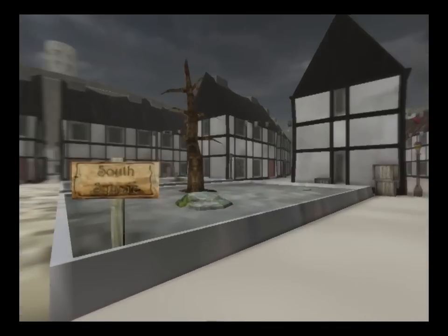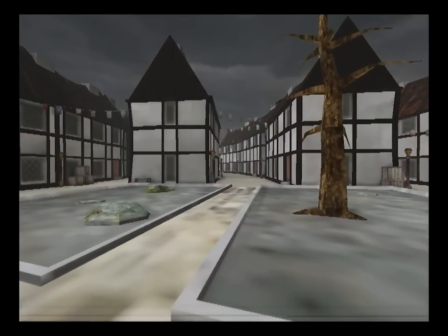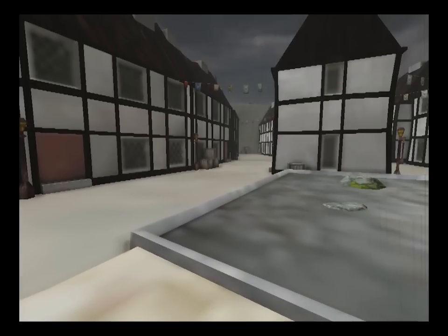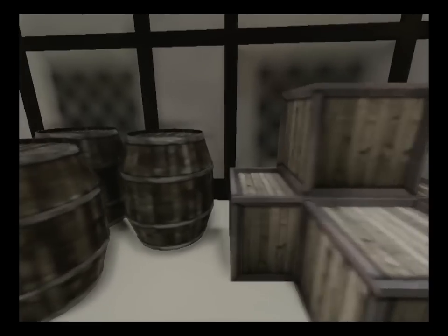You start up in the South Quarter, which is a housing district. You look at a park, a couple of dead trees and rocks. Down there is more houses. You can see washing lines and stuff hanging from the windows to represent general people clutter.